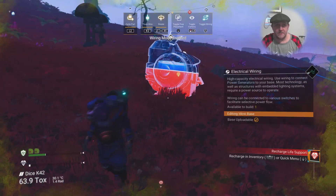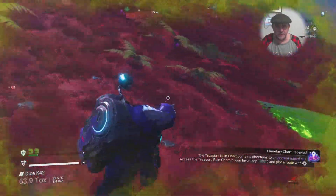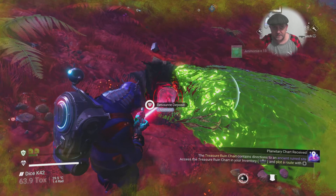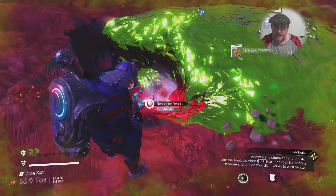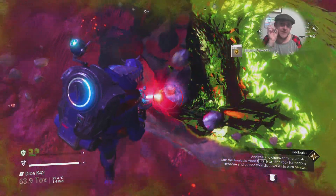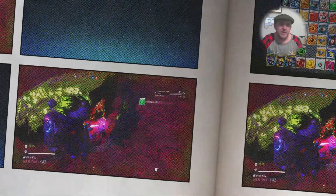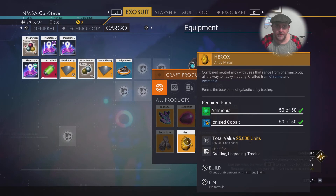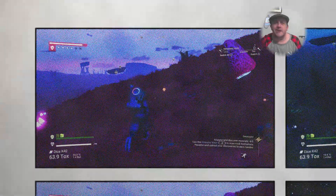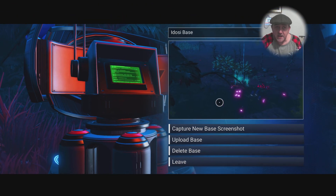I'm putting down a large refiner, though I don't actually need it - you can craft herox inside your exosuit. I'm getting a load of ammonia because you need ammonia to craft herox. I've shrunk my beam using L1 - it takes longer to harvest but gives more volume, and we need to create two heroxes to fix the ship, not just one. I get all the way to my ship and realise I only crafted one. That's okay though, I've got more than enough ammonia.